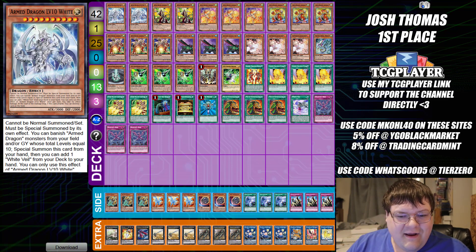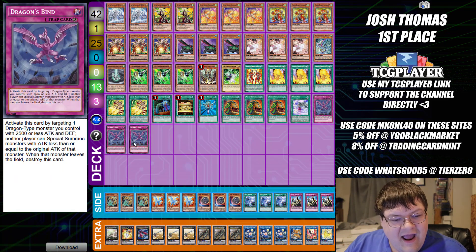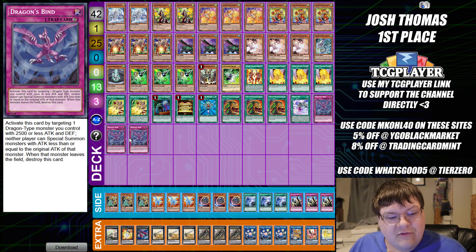The first list we have is Armed Dragon, actually featuring Dragon's Bind. Activate by targeting one Dragon-type monster you control with 2500 or less attack and defense. Neither player can attack with monsters with attack less than or equal to the original attack of that monster. When that monster leaves the field, destroy this card.